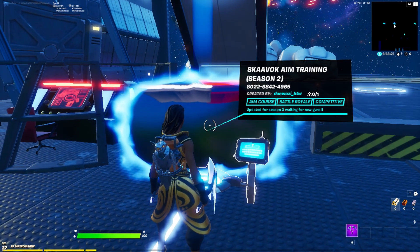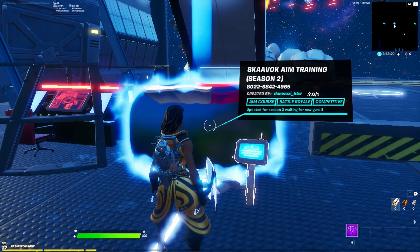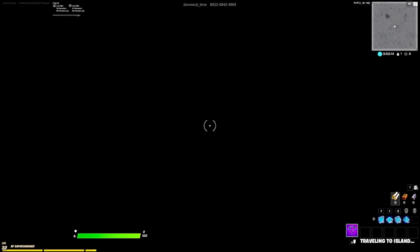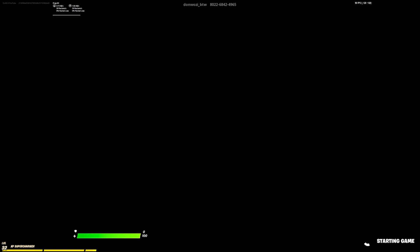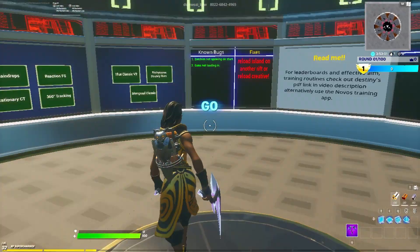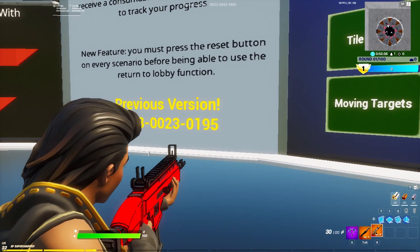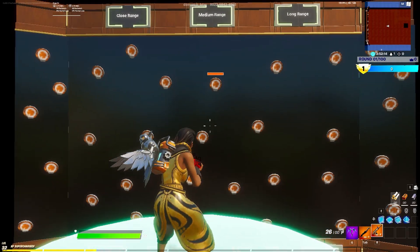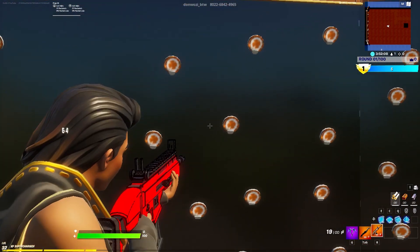You might be wondering: why am I staring at an aim trainer? I thought this video was about editing. Well, I'm going to show you right now. What I like about putting it on the lowest setting is it makes your crosshair kind of transparent so you can see through it way better.